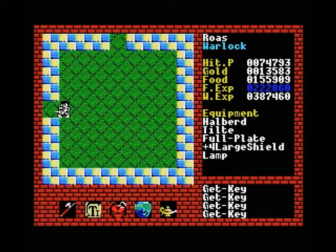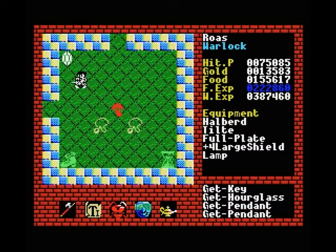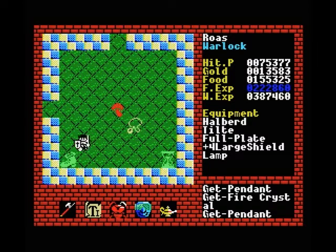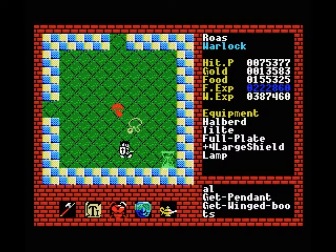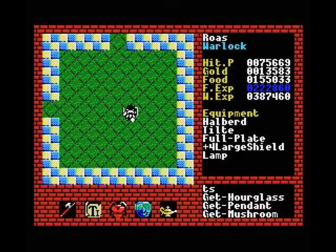And then finally some random, pretty powerful items — a mushroom is always nice, a bunch of pendants, fire crystal, some boots, and another mushroom. As you can see, we burned through 50,000 food just getting here, and that's even with a map giving me a clear indication of where I wanted to go. If we go one more left here we get to the end boss of this level, but I don't want to go there quite yet because that will save my game.